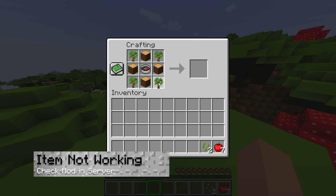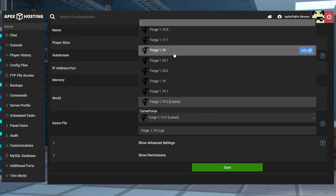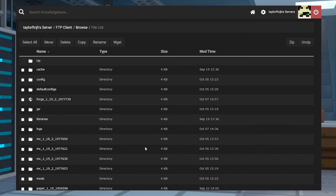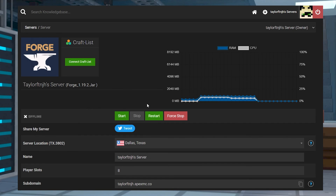If you are able to join the server but the compass isn't working, this issue is most often when the mods are properly installed on your own game but they aren't working properly on the server. First, make sure the server is running Fabric or Forge, then visit the FTP file access, enter the mods folder like before, and make sure that the mod .jar file is located there. If not, re-upload it and then restart the server to save the changes.